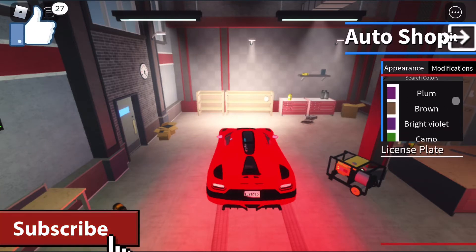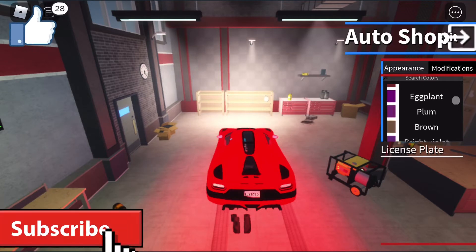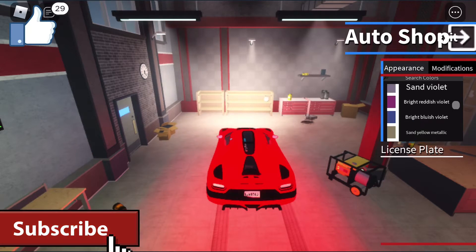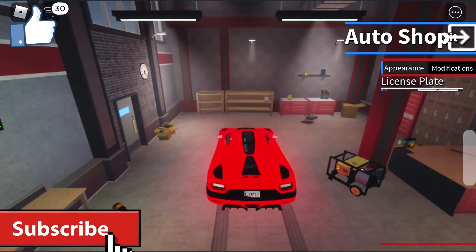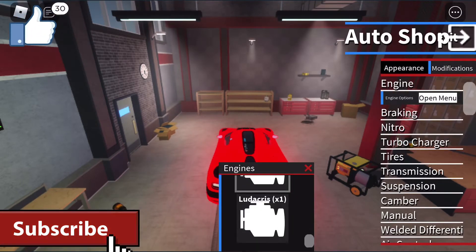Headlights — get crimson headlights of course, because this is literally the Agera that is red and black. Black headlights don't really look good because it's just dark, so let's get red. Found crimson again — let's go! The license plate — mobile struggles, can't really customize it well.